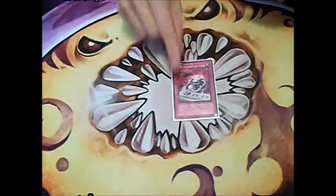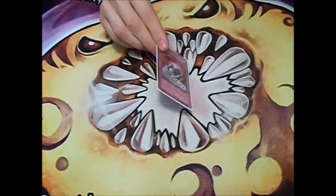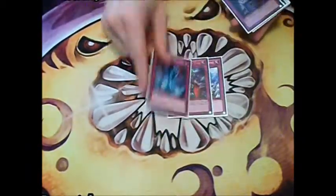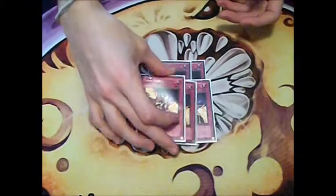For traps, we play Portable Battery Pack — it's 2-color haunted and 1 for Batteryman, so it's really good. Then we play Compulse, Bottomless, and Torrential, which are standard. Plus 2 Wire Tap.